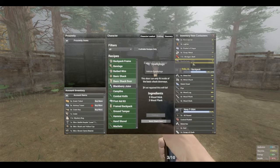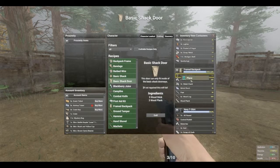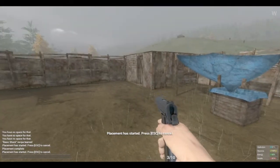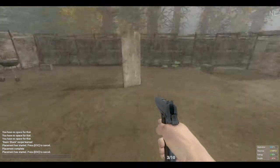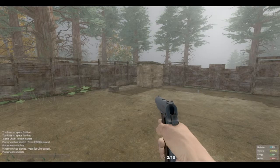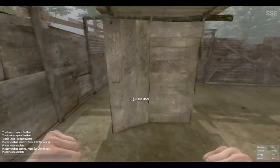To use it, right click, press Place, and select the location where you want to place it. As you can see, it does not work in our metal shack — it will only fit in our basic wooden shack. Just click to place it and there you go, you now have a door for your basic wooden shack.